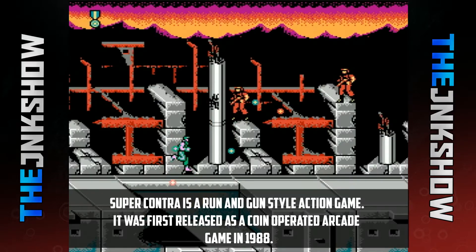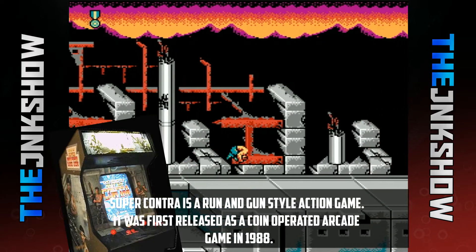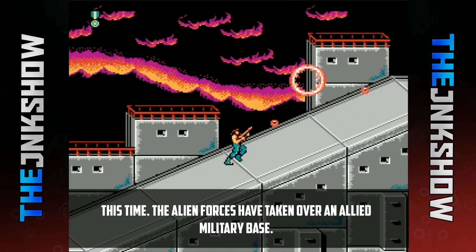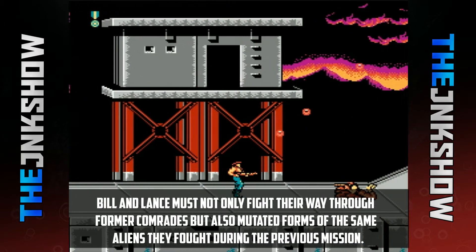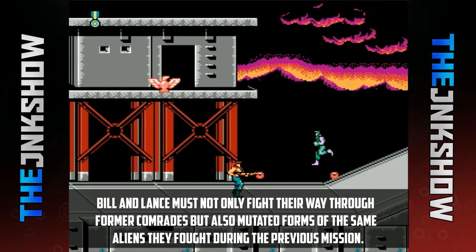Super Contra is a run-and-gun style action game. It was first released as a coin-operated arcade game in 1988. The game stars Bill Riser and Lance Bean as they are sent to take on another alien invasion. This time the alien forces have taken over an allied military base, and Bill and Lance must fight their way through former comrades but also mutated forms of the same aliens they fought during a previous mission.